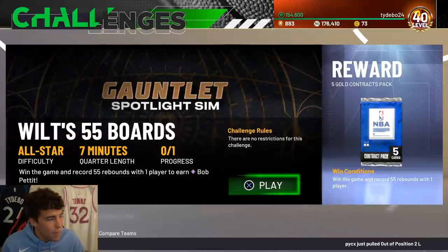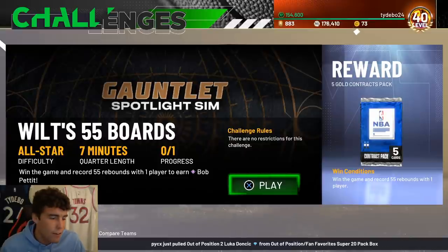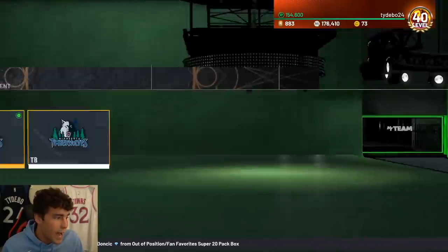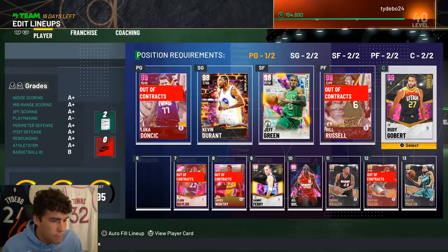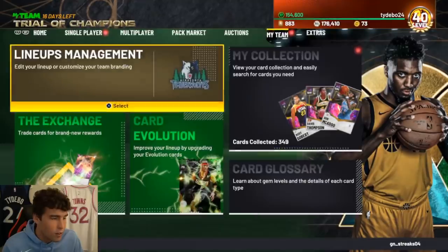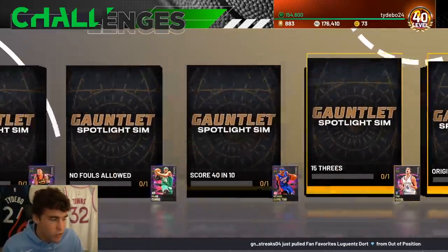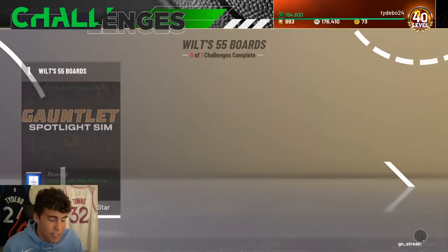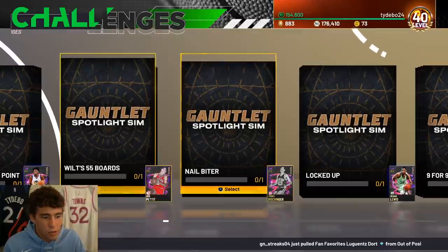Maybe the hardest challenge - win the game and record 55 rebounds with one player. The good thing is it's a 28-minute long game. Put your best center in - maybe Gobert, Bol Bol, or Bill Russell. Bill Russell is probably the best option. You're going to have to snag rebounds and get some offensive rebounds in this challenge as well. It is on All-Star difficulty so it shouldn't be too hard to win the game.